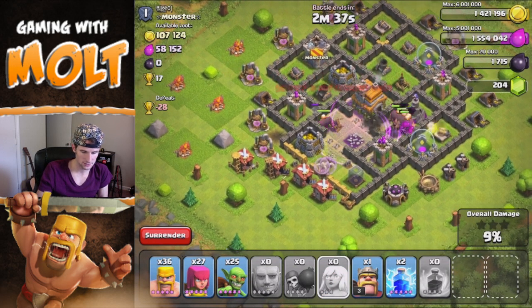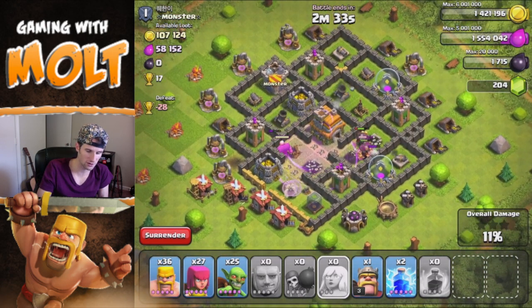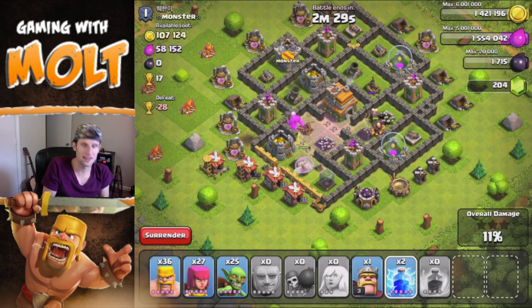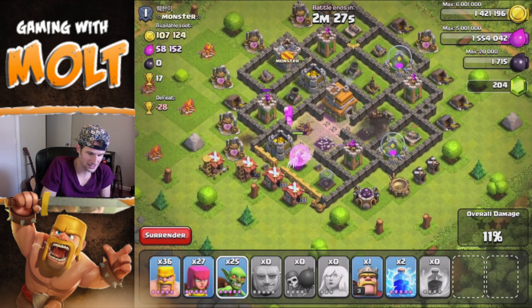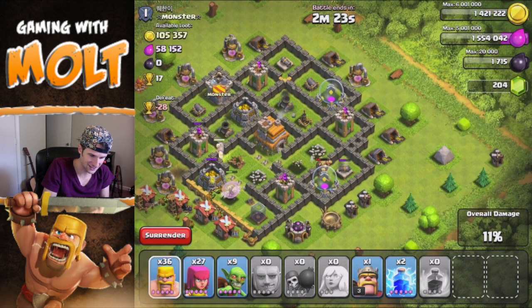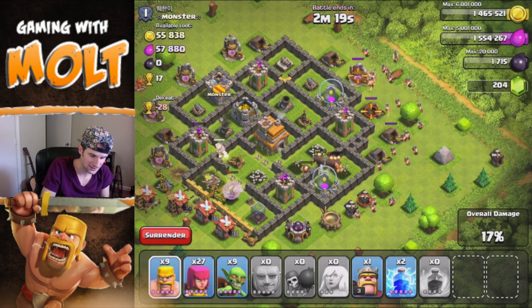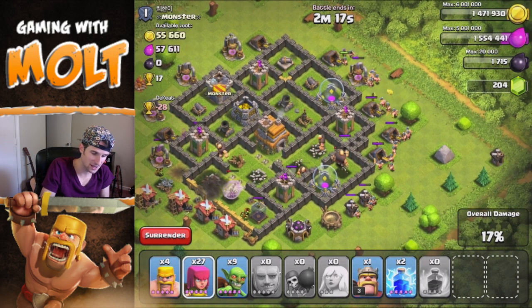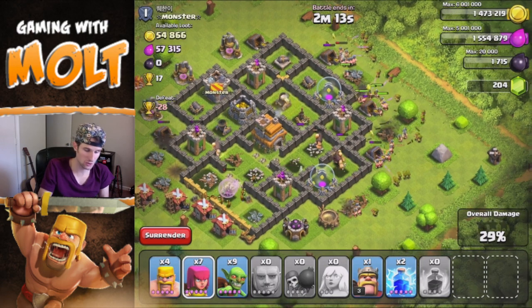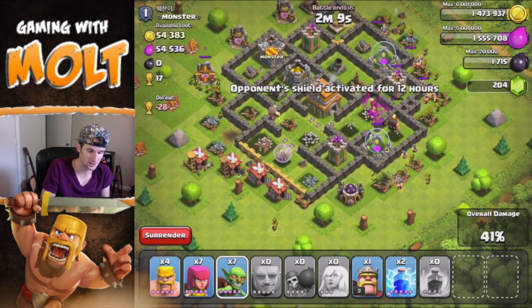Come on healers, get in there. Why are they just healing that one guy? That's freaking annoying — I hate it when they do that. I want that giant to die right now because all of these giants over here are just getting wrecked because of those idiot healers. There really should be something they do — if there's one healer on a troop and a whole bunch of others are getting wrecked, they need to do something about it.